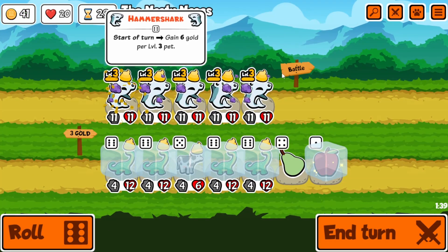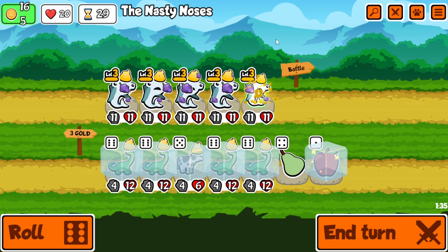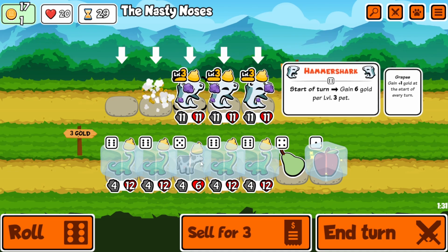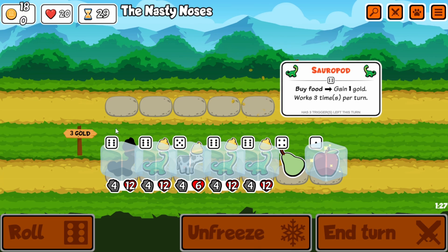Hello everybody and welcome back to another Super Auto Pets video. In today's video I found the way to get the most gold possible. This is possible because of the new beta expansion pack, and specifically the Hammershark pet, which gives you gold for every level 3 pet on your team.